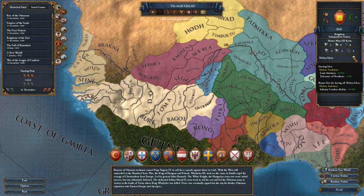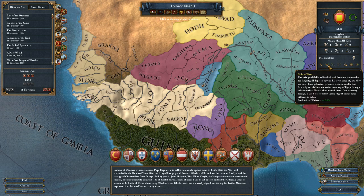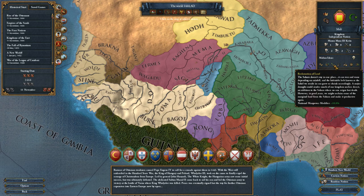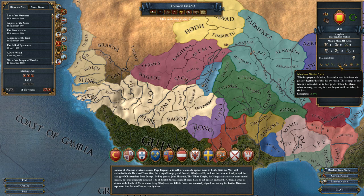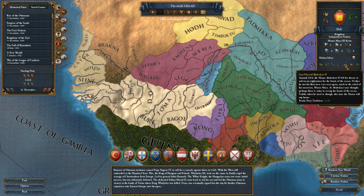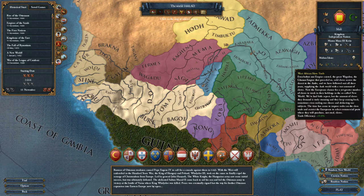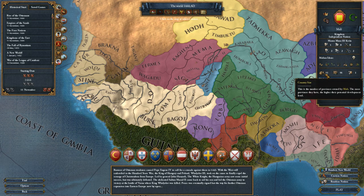Mali's traditions are land attrition minus 10% and tolerance of heathens plus 2. The bonus for having all Malian ideas gives us Malian ambition, which is infantry combat ability plus 10%. We can restore Malian suzerainty for income from vassals plus 20%. Gold of Bure gives production efficiency plus 10%. Reclamation of land gives national manpower modifier plus 10%. Mandinka warrior spirit gives discipline plus 5%. Lost fleet of Abu Bakr II gives yearly naval tradition plus 0.5%. Seek new markets for salt gets us another merchant, and West African slave trade gives trade efficiency plus 10%.